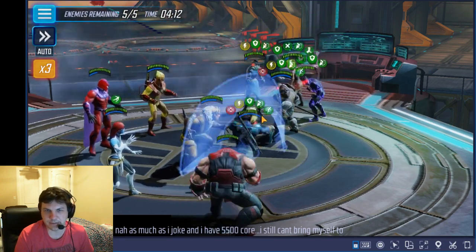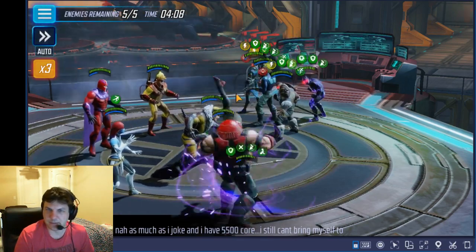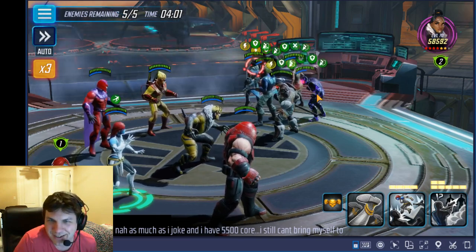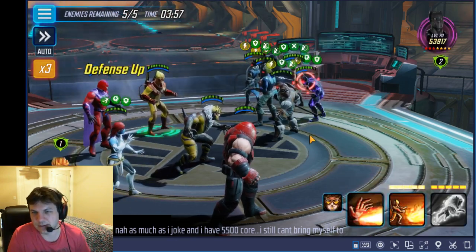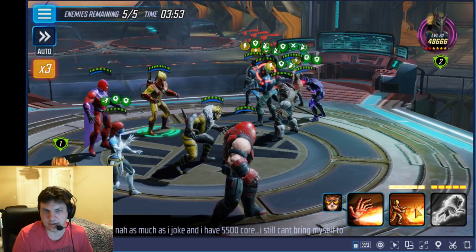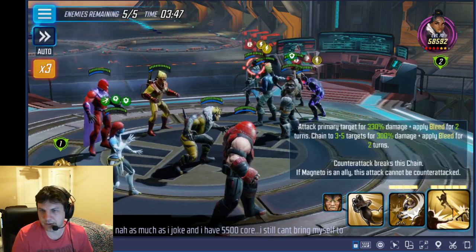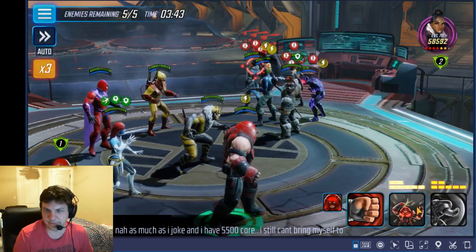It kind of varies sometimes if there are minions in the way. But that blind is essential to ruin their beginning. So I'm going to go ahead and steal the offense up and defense up. They still have not taunted, so this is great because Pyro's special will just clear all these buffs except for that defense up. We're going to start with the Sabretooth bleeds and he hit all five of them, which is perfect.